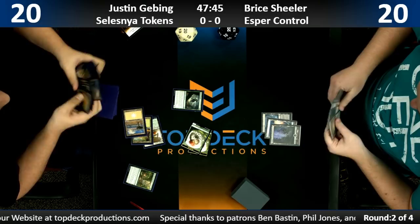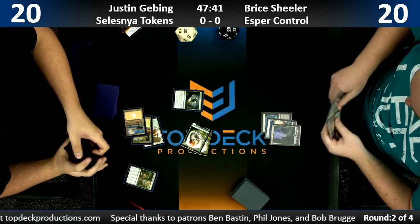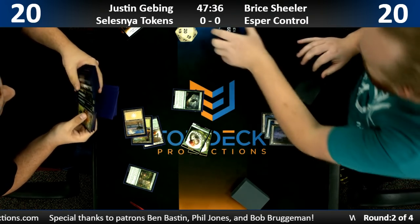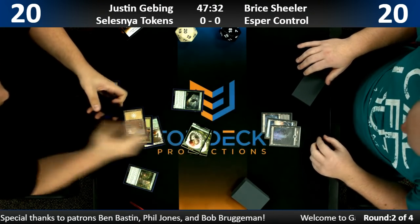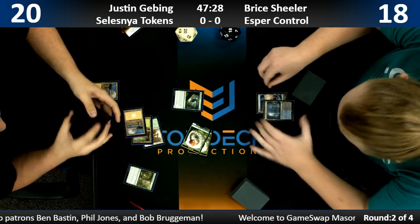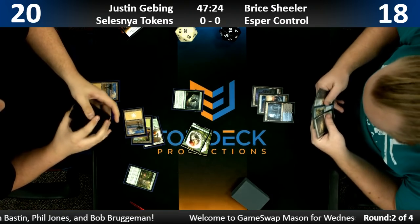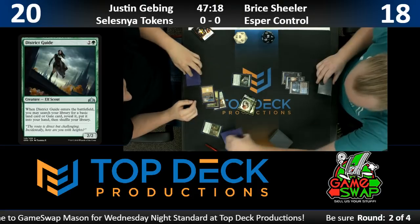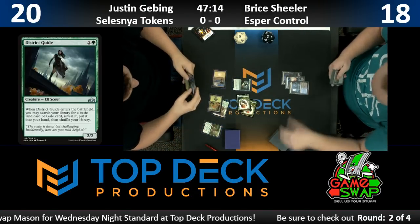Here's the District Guide. I have been a bigger and bigger fan of District Guide every time I've seen it. I can't imagine running a green deck without District Guide anymore. I think just as a one-of or two-of it's very good. Here's a guy that can improve your mana — you can have like an off-color guild gate in there. Or just run a basic — you don't need a guild gate. You want that to come into play untapped next turn.